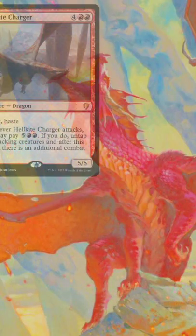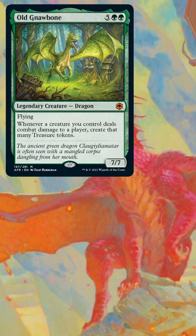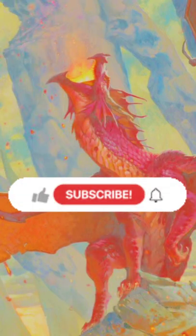Just as a side note, Hellkite Charger also pairs really well with Bear Umbra, achieving essentially the same effect. Since I'm already in the colors, I would probably run both Gnawbone and Bear Umbra just for some redundancy. Take to the skies and conquer them!